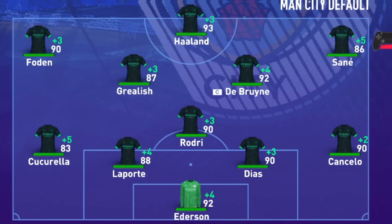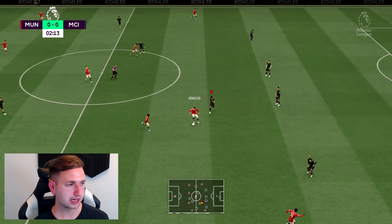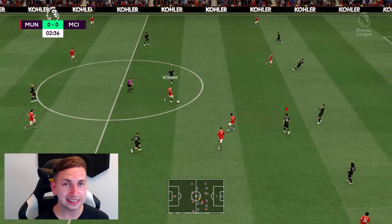Our team has Grealish coming in for Nkunku. I'm going to play in our third kit as I said we would in today's episode. I've also just noticed that Erling Haaland has gone up to 93 rated — he is something else.